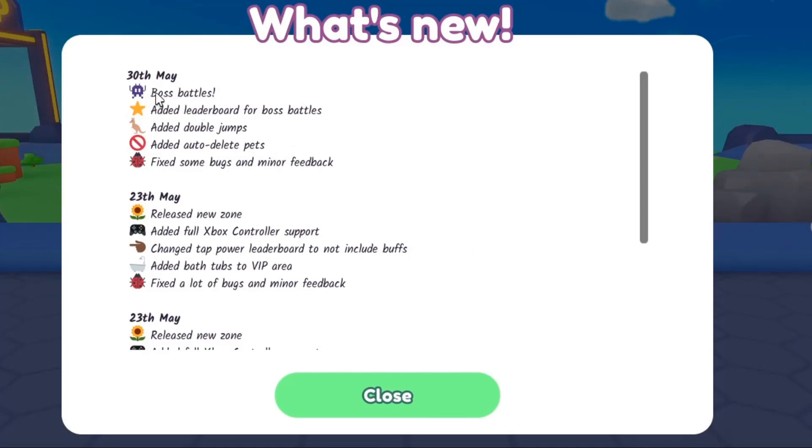So we see here, we have got boss battle already now — that's good. Added leaderboard for boss battles, added double jumps, added auto delete paths, and fixed some bugs and mine. Okay, that's good.